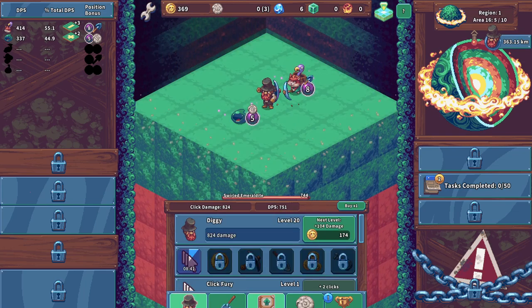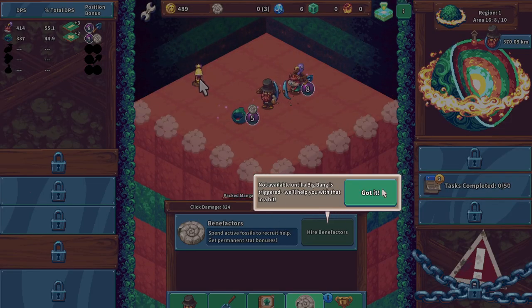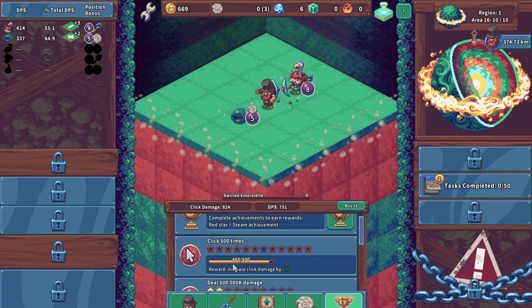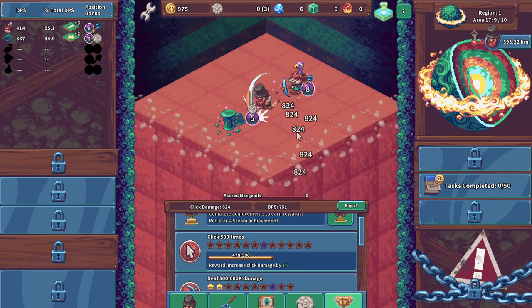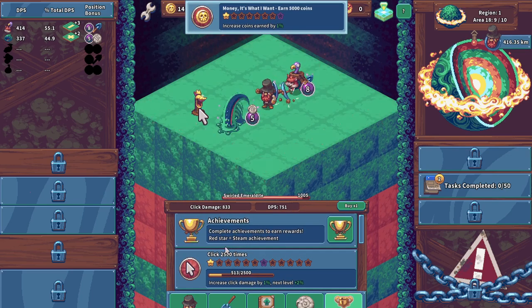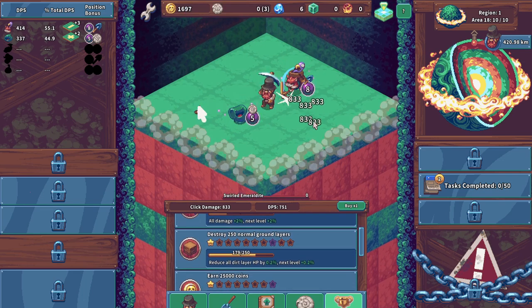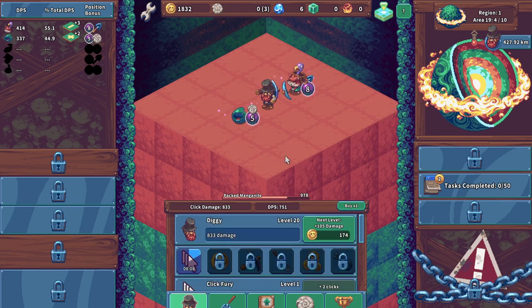Got another fossil there. Research — invest time into research for permanent stat bonuses — not available until the big bang. Achievements earn permanent bonuses — keep playing to earn more. Got it. A few more clicks and we'll have increased click damage by one percent — not much but should help in the long run. Completed achievements earn rewards; red star equals Steam achievement.